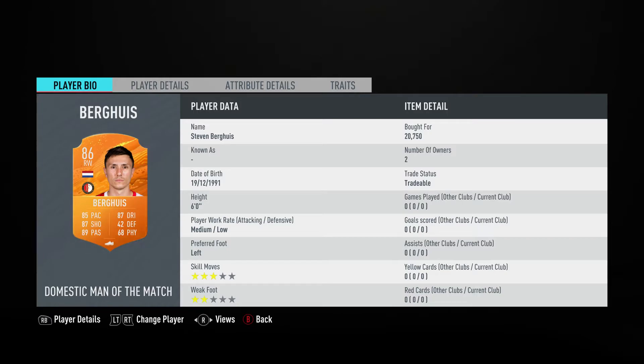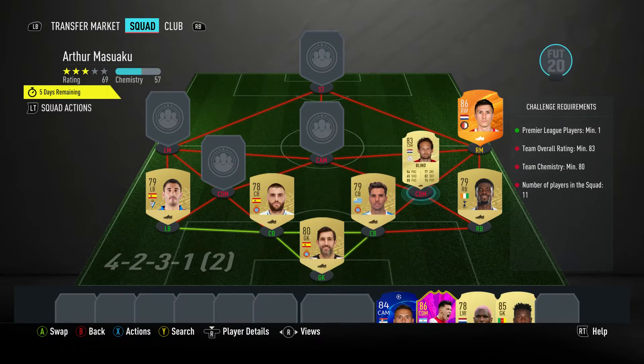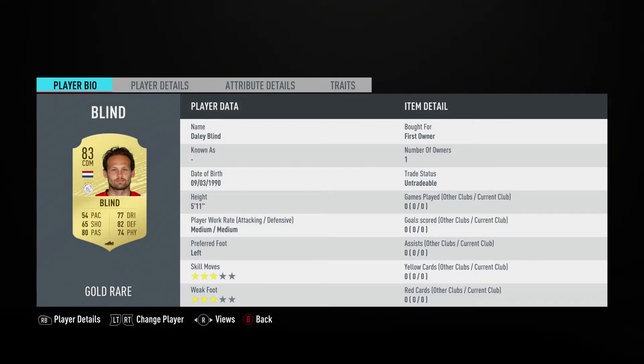The right midfielder — a right winger — is Steven Bergwijn, man of the match card, bought for 2750, played for Feyenoord in the Dutch first league and is from the Netherlands. The CDM on the right is Daley Blind, about 8000 to 9000 coins, plays for Ajax in the Dutch first league and is from the Netherlands.